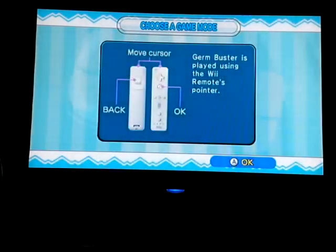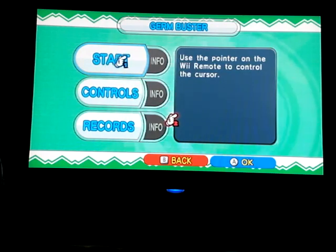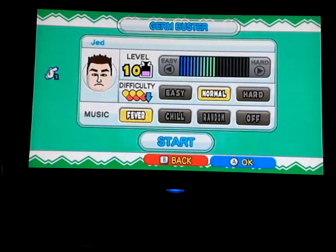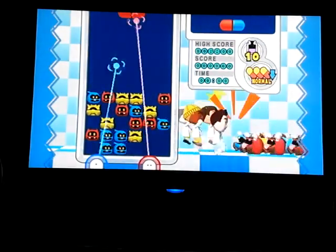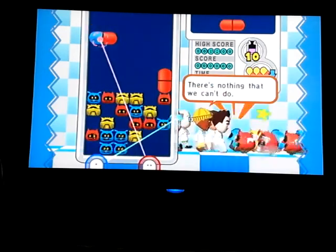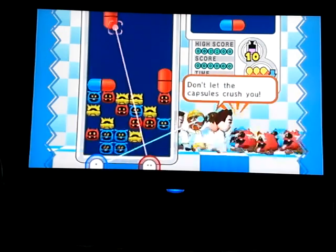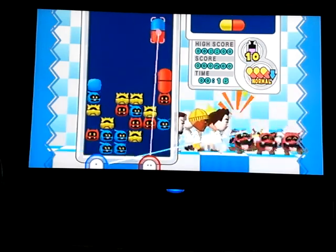And then there's Germ Buster. It doesn't tell me how to hold it — it just says to use the cursor. This is for up to four players actually, but since it's under my profile it uses my Mii. This has Fever and Chill but they sound a little different. You point and grab the pills, and everyone plays on the same board. You have your Mii over here fighting the viruses, which you can press on for some easter eggs.